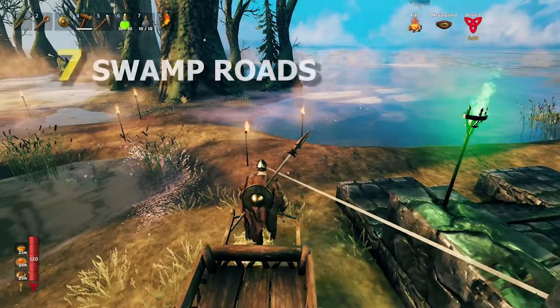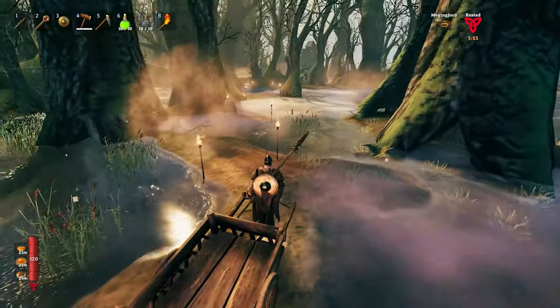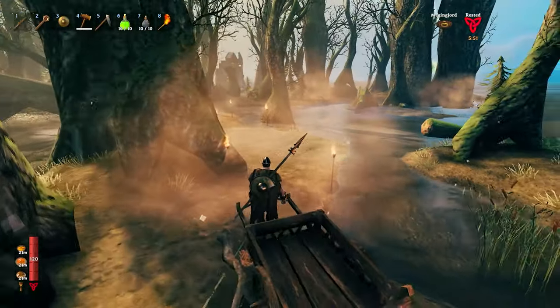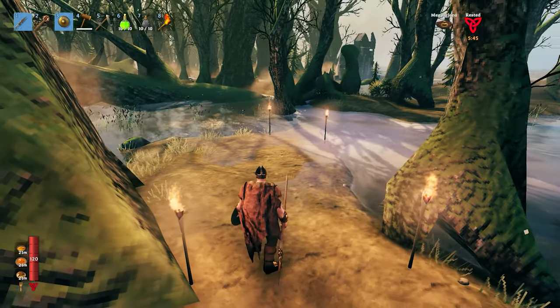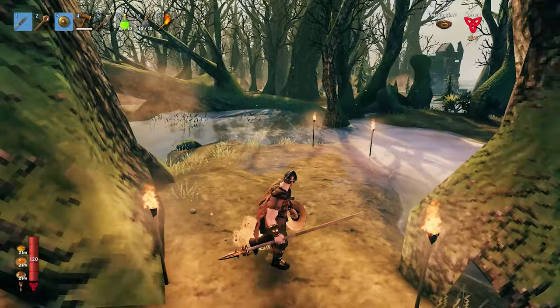For tip number seven I have the swamp roads. Roads are really important in the swamp — not only so you can carry your materials once you get your cart there, but also they're really good flat surface areas where you can actually fight monsters. You don't want to fight the monsters in the water or on any other slopes.